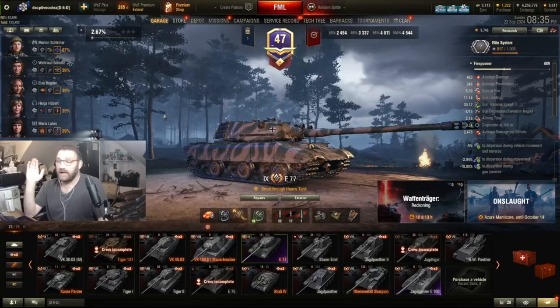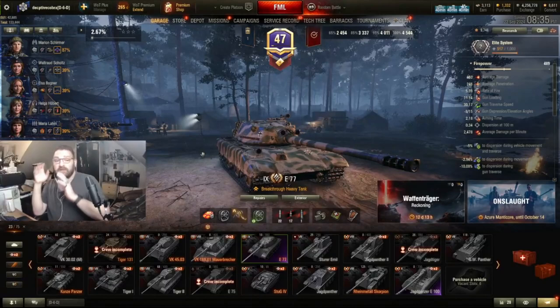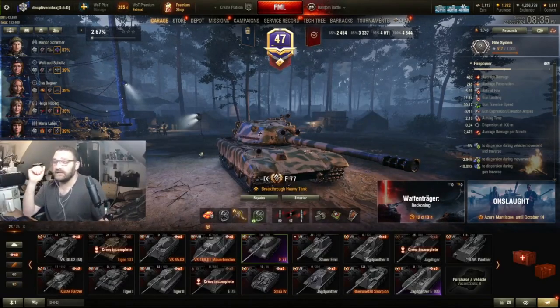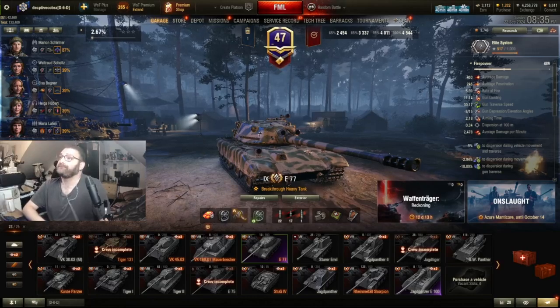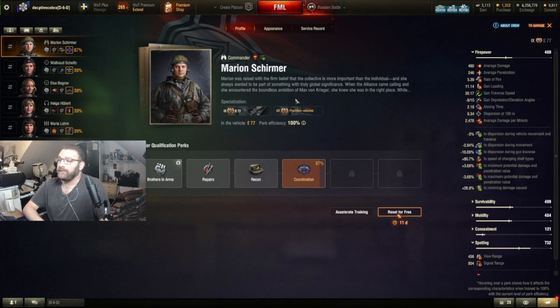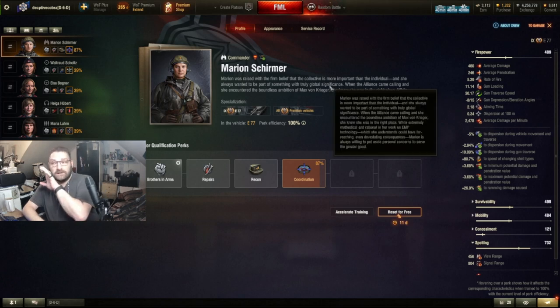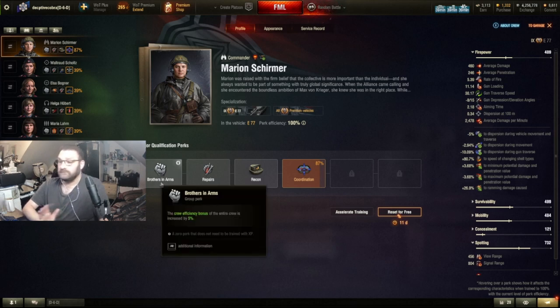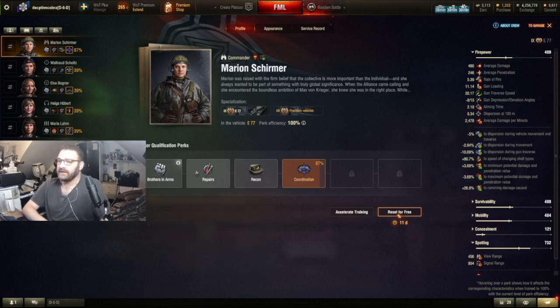For most of my upcoming tank guides I'm going to explain the skills and why I picked them. I picked Marion Shreema from the current battle pass mostly because I unlocked her first and she's German, so why not. I've gone with Brother in Arms — a flat 5% bonus — and Repairs, because people are going to try and track you to stop you getting where you need to go.